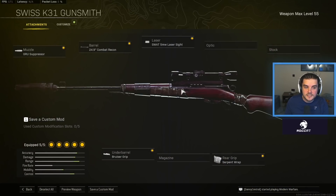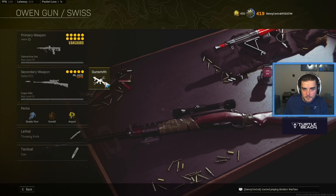The Swiss I use has the GRU Suppressor with a 24.9 inch Combat Recon barrel, the SWAT 5 MW laser, the Bruiser Grip, and the Serpent Wrap. It's kind of personal preference — a lot of people prefer the Swiss, and some prefer the Kar. The Kar98k I would say is more consistent and easier to use just because of how the game's aim assist works. Let me know down in the comments what you think.